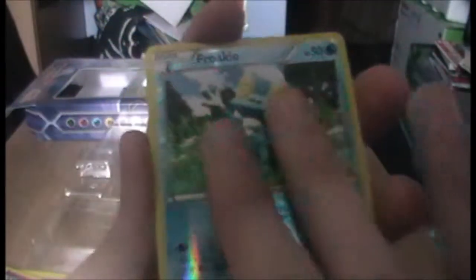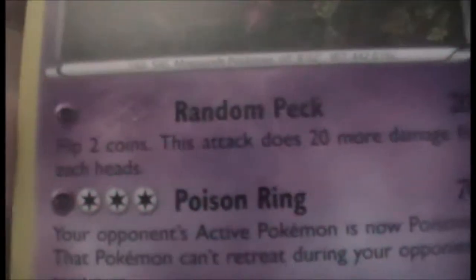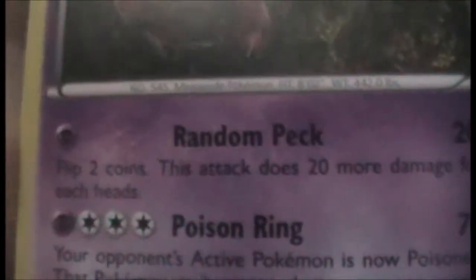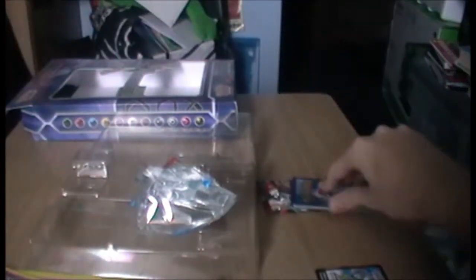A Froakie reverse — yeah, that's pretty cool. And the rare is a Scolipede. Scolipede is pretty cool as well — I like me a Scolipede, actually. That's a beastly HP: 150! That's pretty damn good. And if it had 150 you'd think they would at least put in a holo, but ah well. This has definitely been worth it — definitely worth it for this.